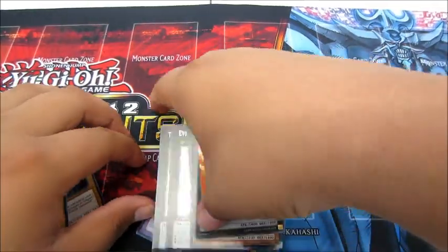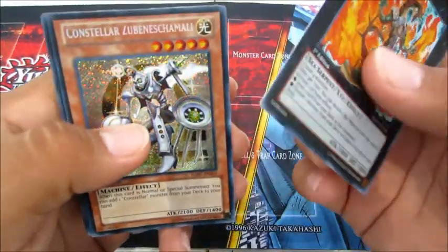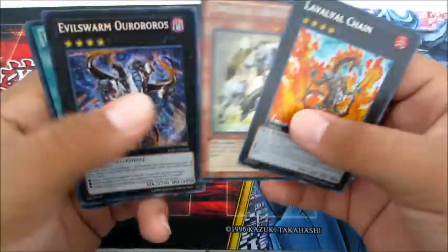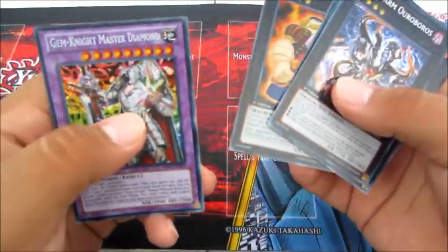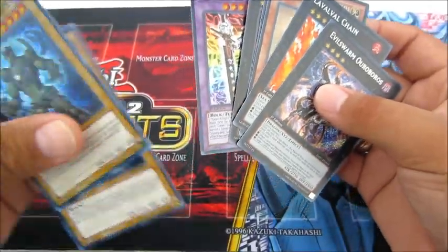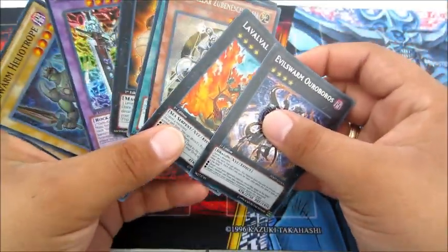Here's a quick recap: got a La Volca Chain, a Constellar Zuben — I can't say that — a Constellar card, Evilswarm Ouroboros, Iron Call, Evilswarm Thunderbird, and a Gem-Knight Master Diamond. Also two Heliotropes. Everything is for sale or trade, just PM me. Remember to like and subscribe — see you later!